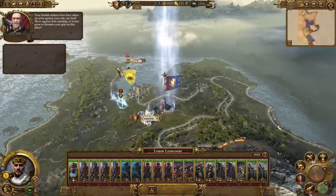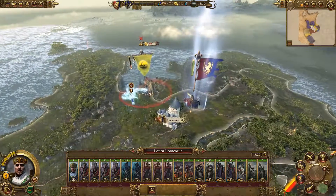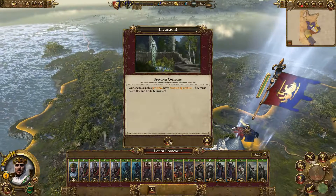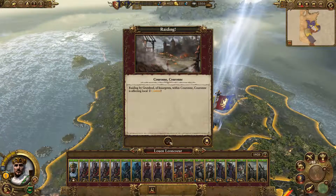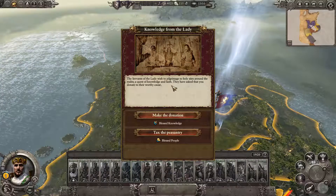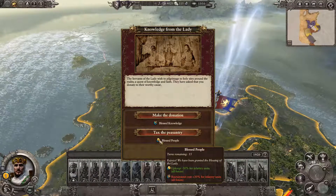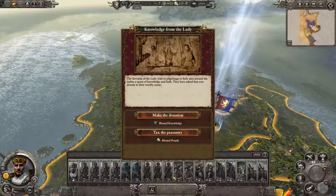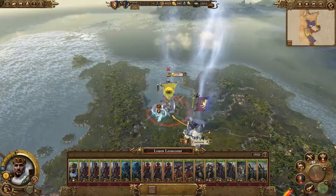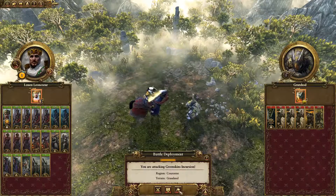Those foolish subjects have taken up arms against your rule. My reasons in this province have risen up against us - they must be swiftly and brutally crushed. Servants of the Lady wised pilgrimage to holy sites around the realm. They've asked that you donate to their worthy cause. Research rates plus 20%, hero action costs plus 40%. Or tax the peasants - upkeep minus 30% for infantry units, recruitment costs plus 30% for all infantry units. Currently we're fielding a decent sized army, so let's grab the upkeep reduction. We'll go get rid of these assholes. Wait, these are orcs? Why are they orcs?